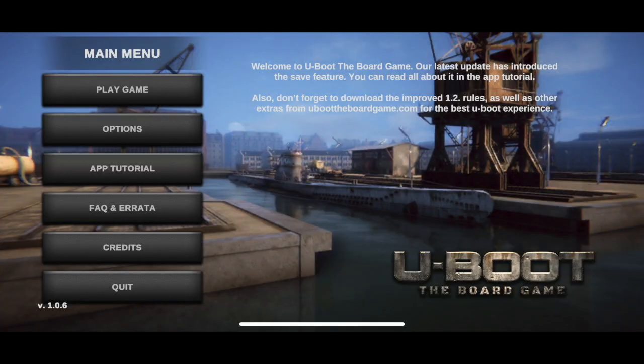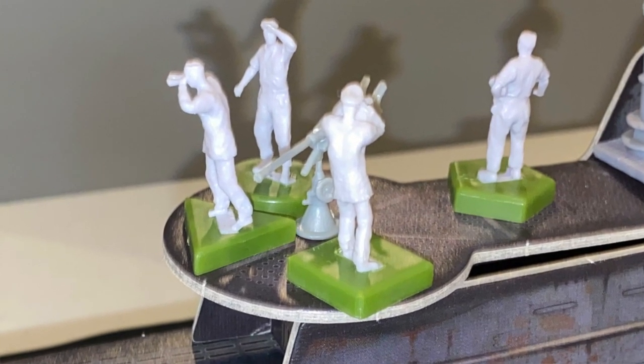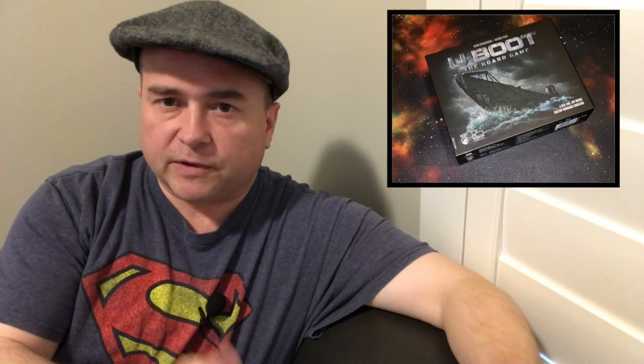It's kind of like Captain Sonar, only instead of playing against another real-time crew, you're playing against a real-time app on your computer or tablet that helps you maneuver through the game — another combination of video game and board game integration. Each player has four different figures for their particular role, with a unique color and unique shape to distinguish the different subsidiary roles.